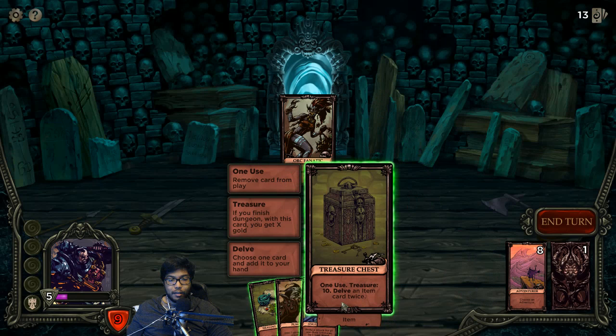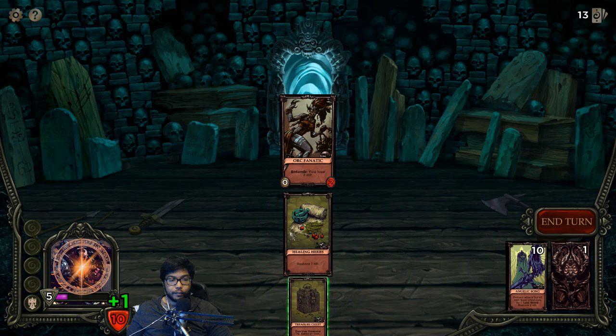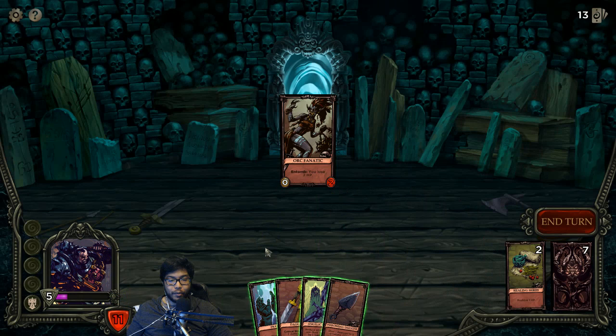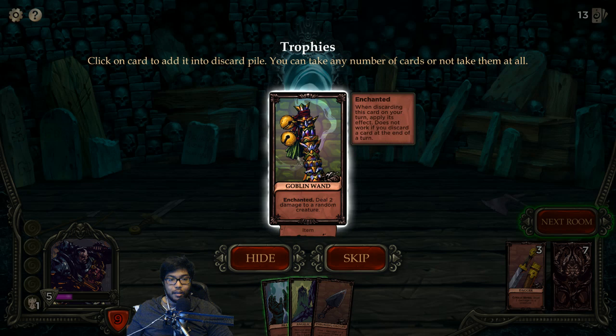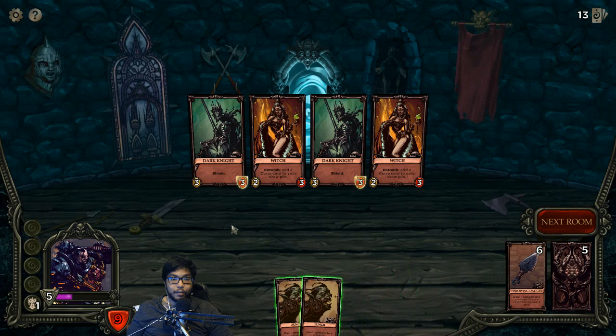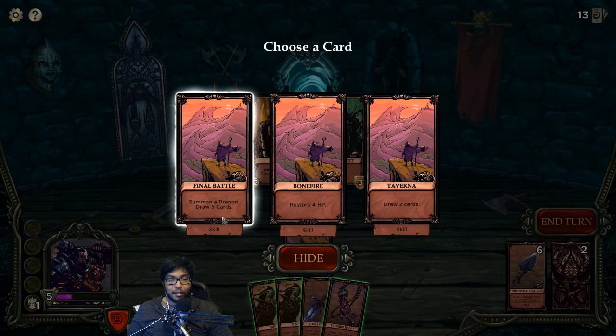Choose an adventure - add a treasure card! Hell yeah! Choose one card and add it to your hand, or we keep it for ten gold. Of course we're going to keep it - this is amazing! The treasure card has a nice risk-reward system. Healing herbs - we don't need those anymore. Let's just make our deck better. There's an enchanted card - deal two damage to a random creature, I have one discard card. I'm just trying to get treasure and heals.